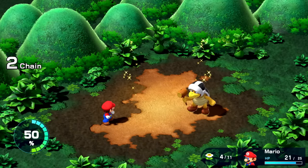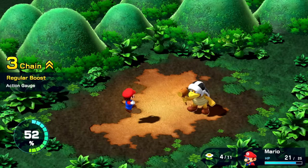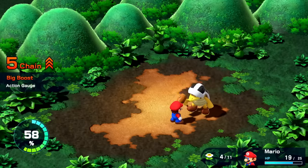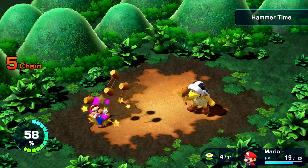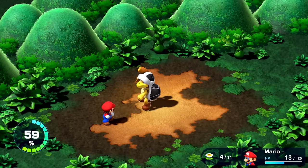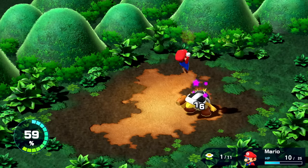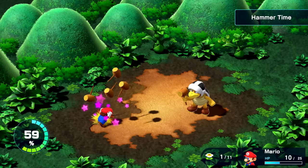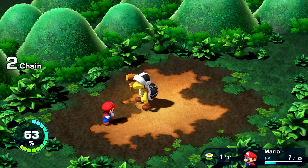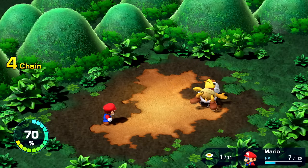A couple of extra coins — not bad. Valor up, I don't know what that does — maybe increases their damage or defenses. Couldn't quite block that one in time. Extra damage — I guess I did block it; I don't know how that works, we'll figure it out as we go along. Getting a little low on HP, so maybe I'll finish this with a special move. That knocks you out for good.